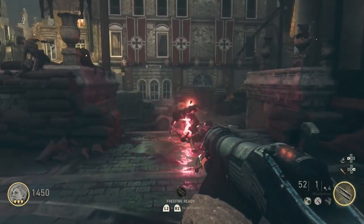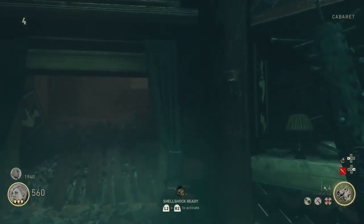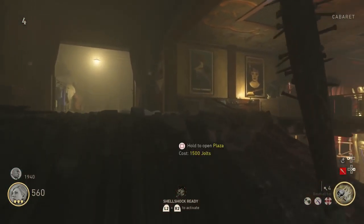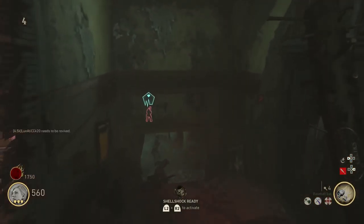The first part you need to get for the Wonder Bus is a battery. The first location the battery can spawn is in the cabaret, located on a wooden crate that's tipped over. I went into separate games and recorded each of the locations with the batteries in those locations.